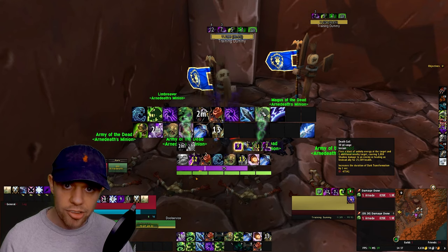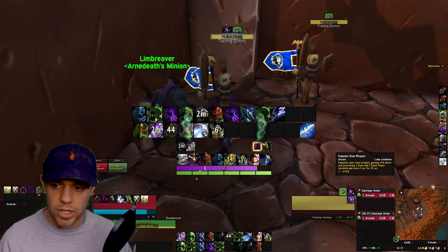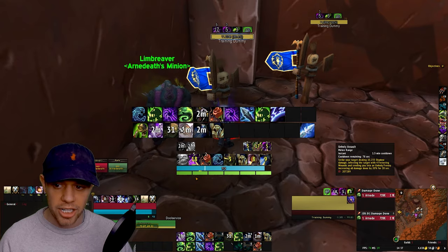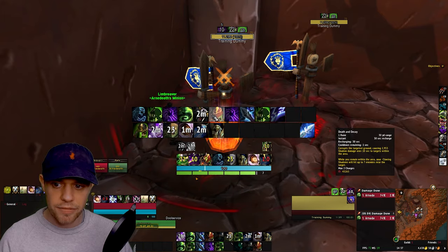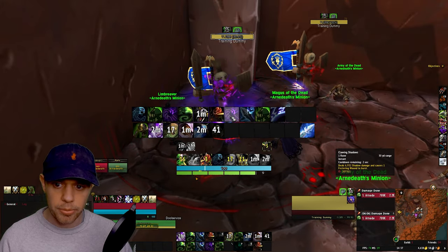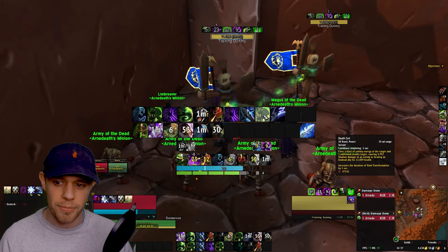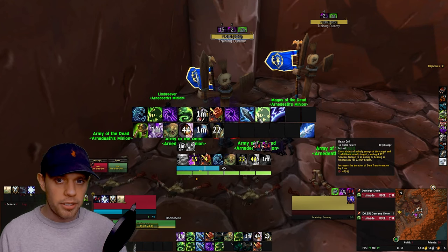That is the single target rotation. Let's go through it one more time: keep your undead minion up; use the cooldowns in order; use Soul Reaper at 35% and below health; use Death Coil when you get a free proc or when you're at over 80 Runic Power; use Clawing Shadows when you have Rotten Touch, which is for 10 seconds after getting a free Death Coil; use Outbreak to keep up Virulent Plague; then Gargoyle and Death and Decay — stay standing in it; when you've used Apocalypse or Army of the Dead and have a Magus of the Dead up, use Clawing Shadows; use Festering Strike to maintain Festering Wounds; and use Death Coil as the remaining filler.